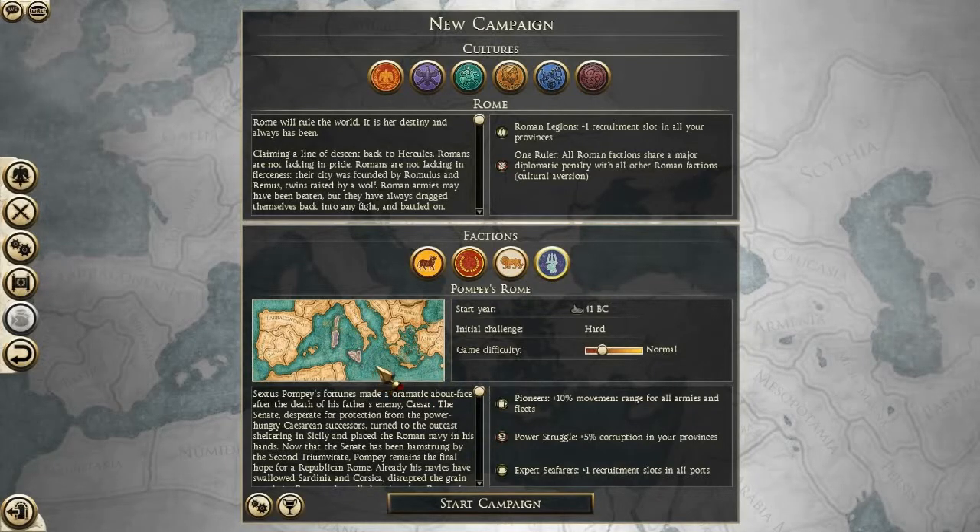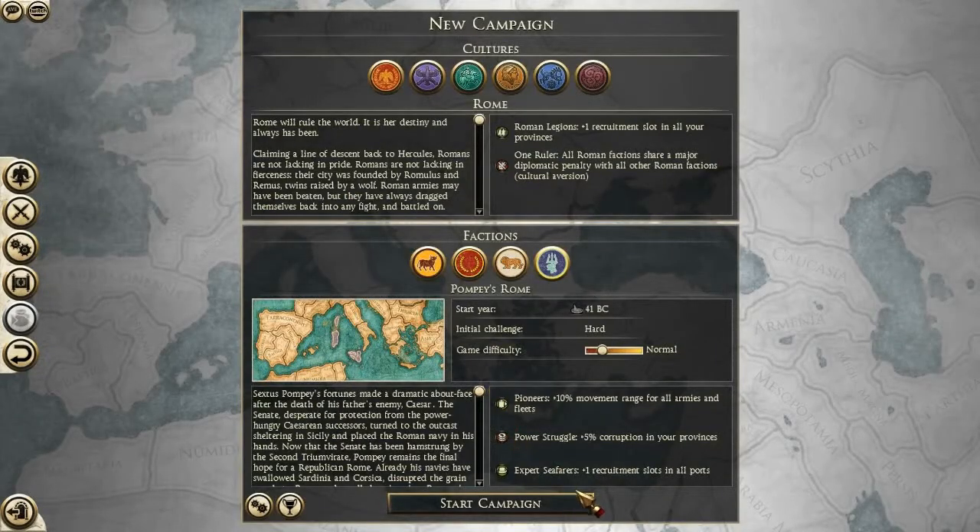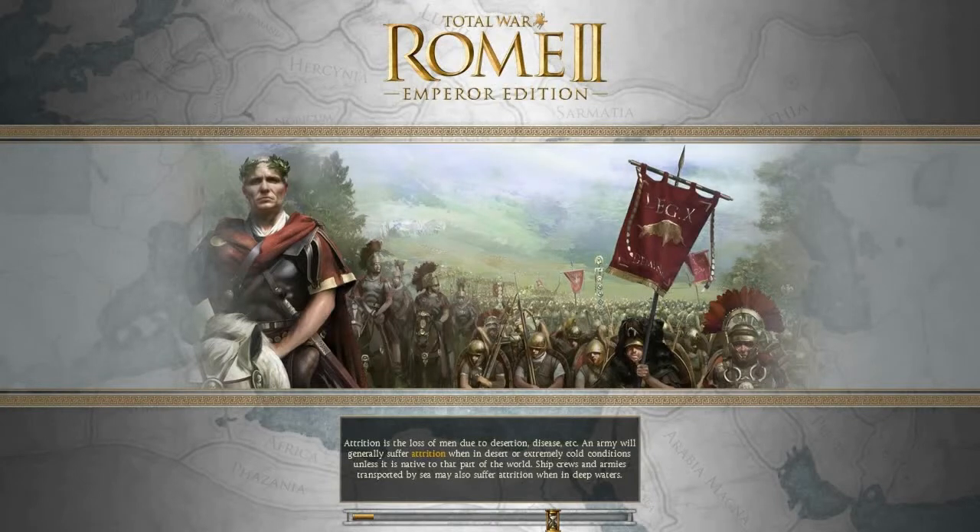Sextus Pompey is the son of the Pompey that Caesar was fighting. Basically during these conflicts between the three triumvirs — mostly between Octavian and Antony — he took control over Sardinia, Sicily, and Corsica. So we are going to play as him. We need to capture Sicily, Corsica, Sardinia, Latium, Italia, Africa, and Macedonia — basically the most important provinces of the other guys — and we need to control 90 settlements, so we have a lot of conquering to do, starting with just five settlements.